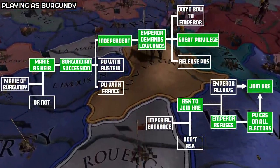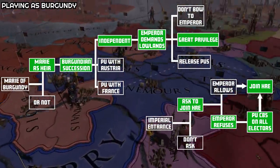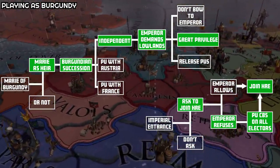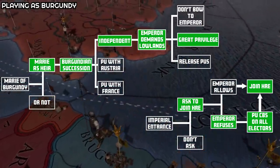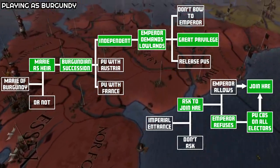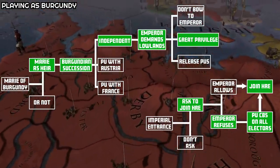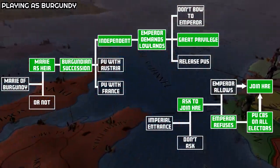So that was the whole Burgundian Succession Crisis event chain along with the two Imperial Incidents associated with it. I love the new event changes and I really like how dynamic they are and how much a player can actually affect them. I'm super intrigued to see how all this plays out in a good multiplayer game. If you have any questions or suggestions, please leave a comment. Thank you for your time and I'll see you all in the next one.